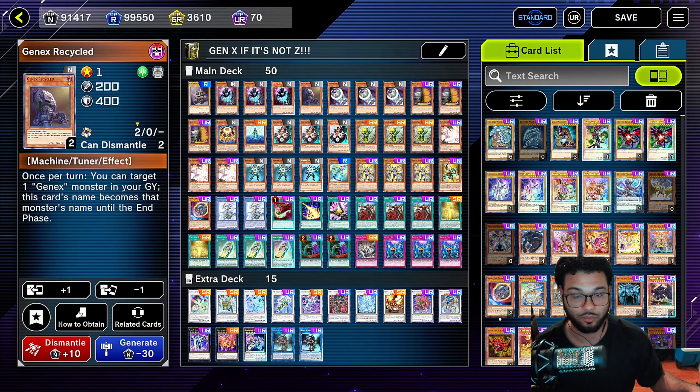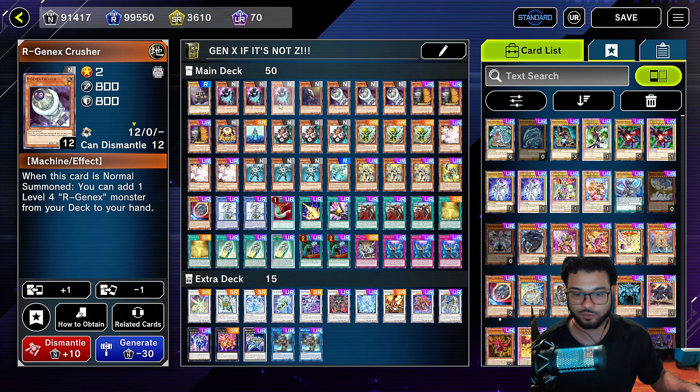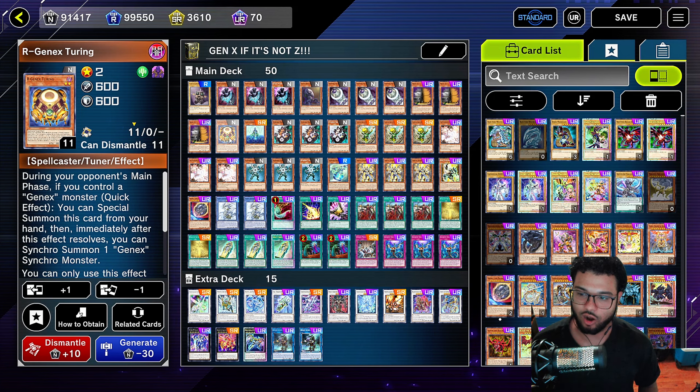You got to remember that if you use this thing's effect and it's in the graveyard already, you can't use its effect to send the water monster to the graveyard in order to activate its effect if you're going to play the deck this way. This thing has to be in the deck for you to activate its effect. So we're going to run three Gen X Power Planner, because we're planning on taking these Ws. When this card is normal summoned, you can add one level three Gen X effect monster from your deck to your hand.